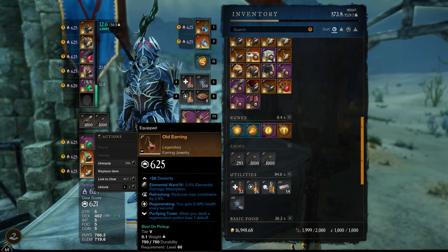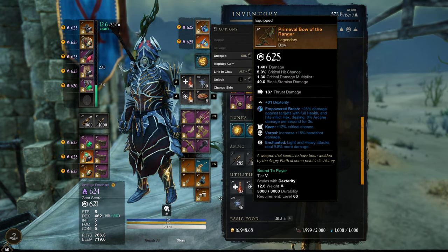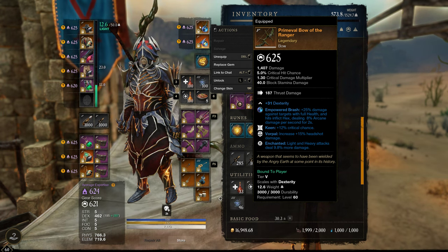For the bow — this bow is king. I love it so much. We have socketed it with Empowered Brash. The reason is we want that sweet first shot to deal an insane amount of damage. We're speaking about 12k headshots with people wearing resilient gear. If people are stacked on Resilience, you will still crit for 8k easily. And if people don't have Resilience on, you one-shot level 60 tanks. We also have Crit Chance on the bow, and the headshot perk gives 50% more damage.